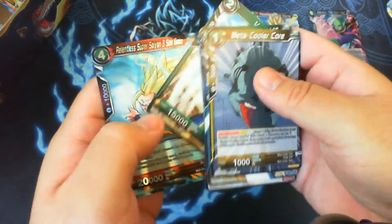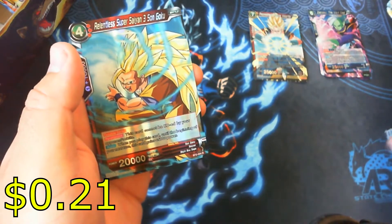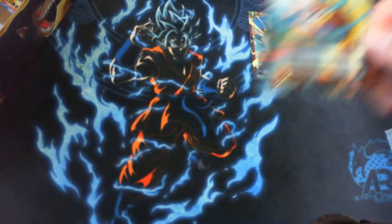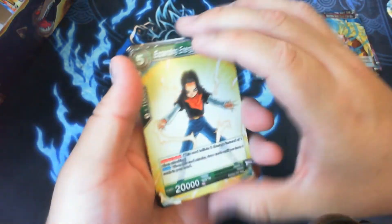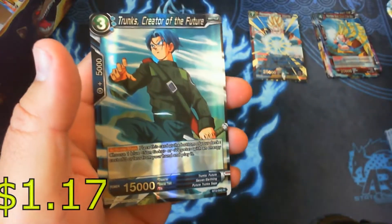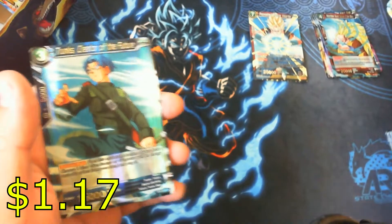Next up is another Super Saiyan 3 Son Goku — that's our rare this time. We got one final pack — all the hopes and dreams on this last pack for set two. And we got a Trunks Creator of the Future. Okay, so no Jirens, no Kales, but we got a Cell — so not too bad.